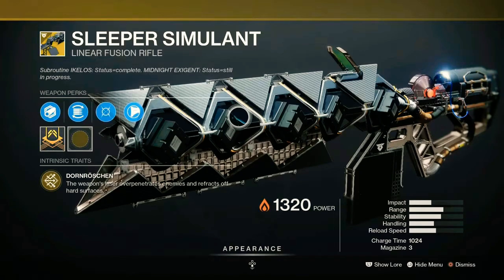Sleeper's exotic perk translates roughly to 'Sleeping Beauty' and states that the weapon over-penetrates enemies and the lasers reflect off hard surfaces. The lasers actually do more damage after reflecting off a surface. Something to note: this weapon can and will kill you if the lasers reflect back towards you. Its exotic catalyst grants Accelerated Coils for a faster charge time, though it slightly decreases impact. It also adds Deeper Pockets, which was a major problem without the catalyst — it just didn't have enough ammo.